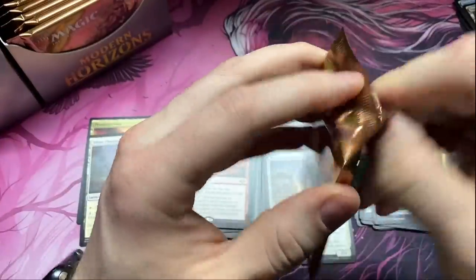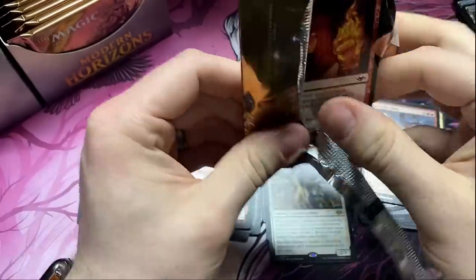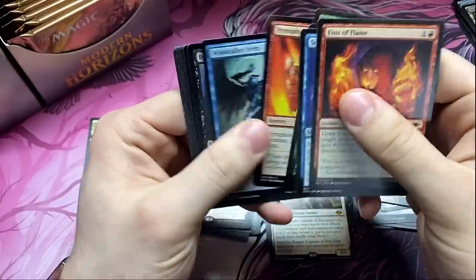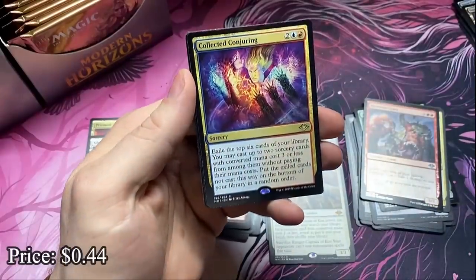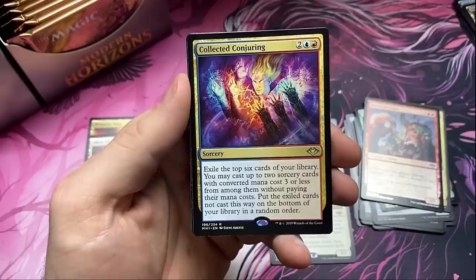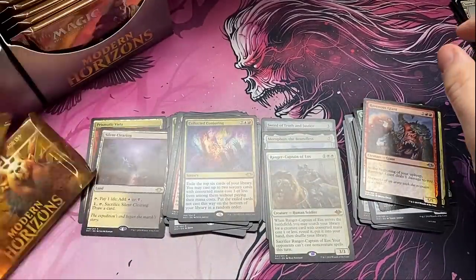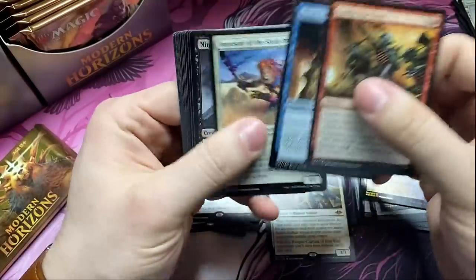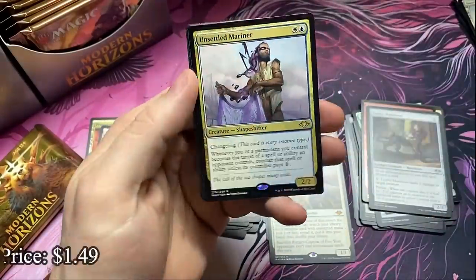Last pack on the left and we can go to the better side of the box. Fists of Flame and Collected Conjuring for our last rare on the left. All right, now on to the good side. We need more Astrolabes. Another Masticore though, that's good — and the Unsettled Mariner and a foil Elvish Fury, some Randy Vargas art.